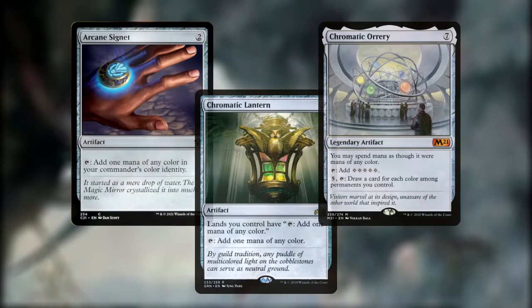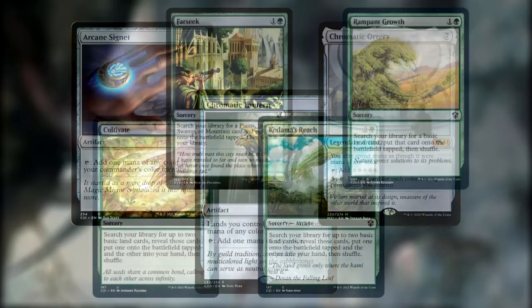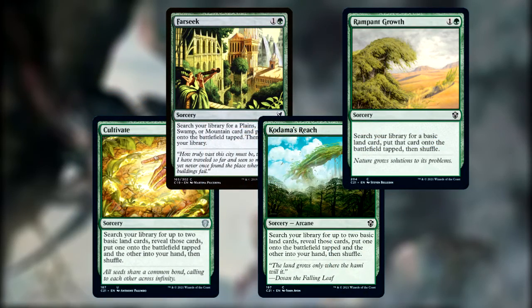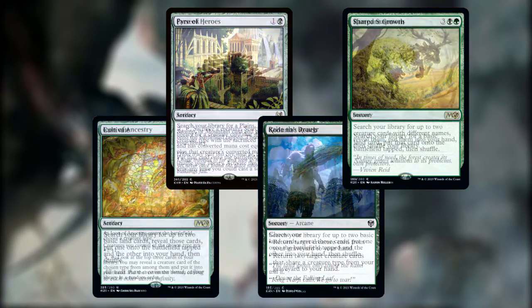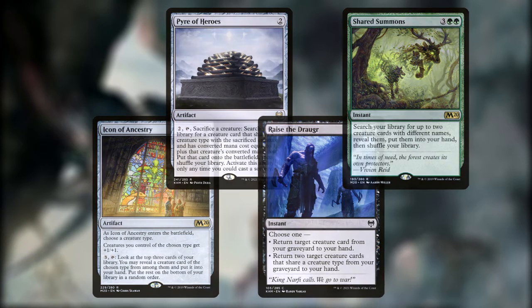Because we're a five-color deck, we also need access to all of our colors as soon as possible. We can accomplish this with artifacts like Arcane Signet, Chromatic Lantern, and Chromatic Orrery, or ramp spells like Cultivate, Far Seek, Kodama's Reach, and Rampant Growth. Cards like Icon of Ancestry, Pyre of Heroes, Raise the Draugr, and Shared Summons also come in very handy since we're heavy on that tribal theme.